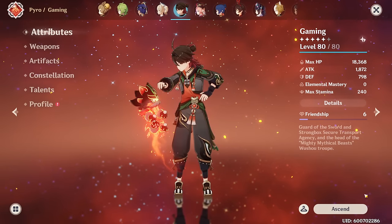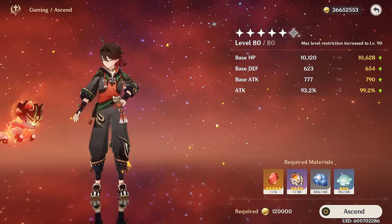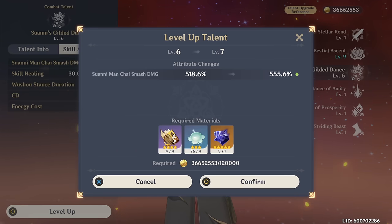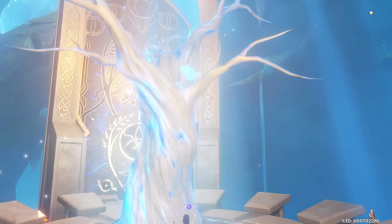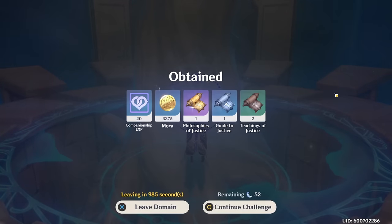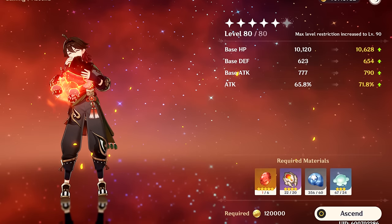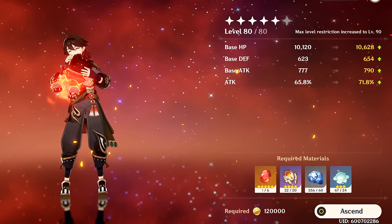When you build a character in Genshin Impact, there are generally four different areas of progression that you focus on: Character Ascension, Weapon, Talents, and Artifacts. Each of these things costs resin to upgrade, whether it's in the form of Ley Lines, Domains, or World Bosses. For most of these areas, it's very clear exactly how much stronger you get and how much resin it costs to upgrade that build path.